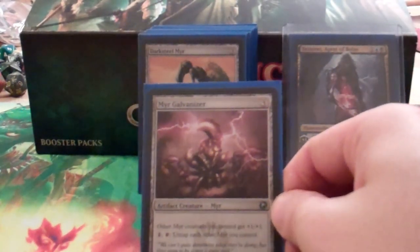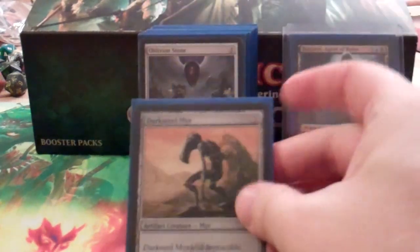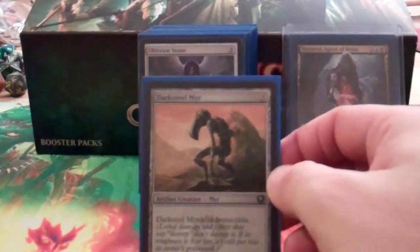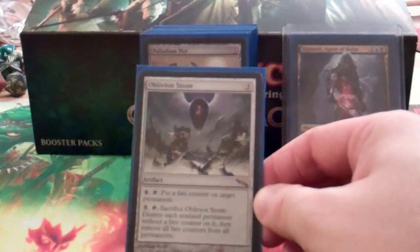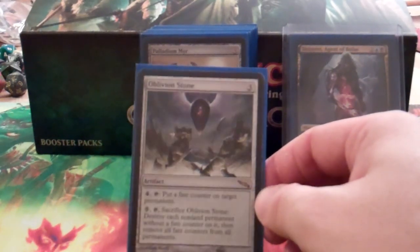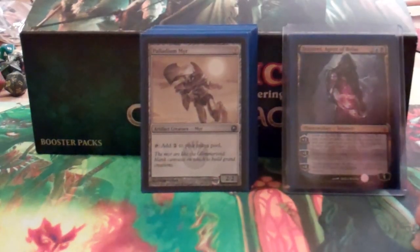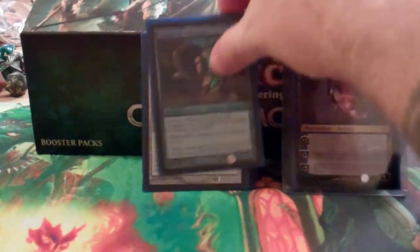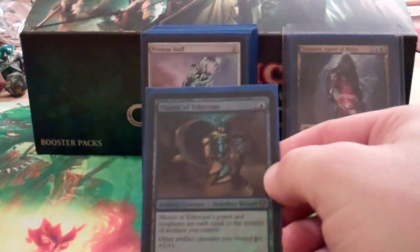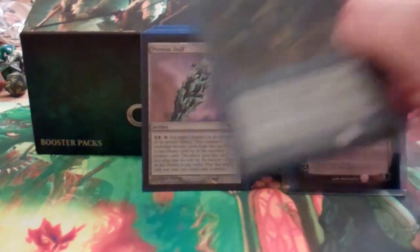Myr Galvanizer — I've got quite a few Myr in here and I like the untap ability on him. Darksteel Myr is an indestructible 0/1. Oblivion Stone is another cheap artifact board wipe — the ability is kind of expensive, but I like having board wipers available. Leaden Myr is another mana dork. Master of Etherium has power and toughness equal to your number of artifacts and gives them all +1/+1, so he makes your other guys bigger and he's probably going to be pretty big himself.